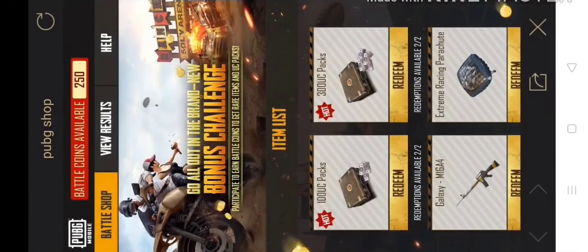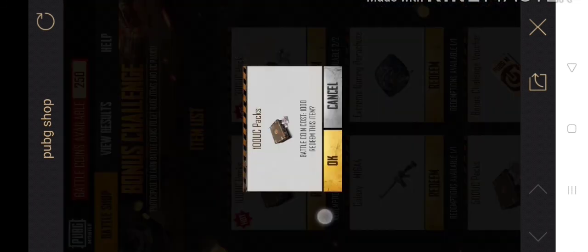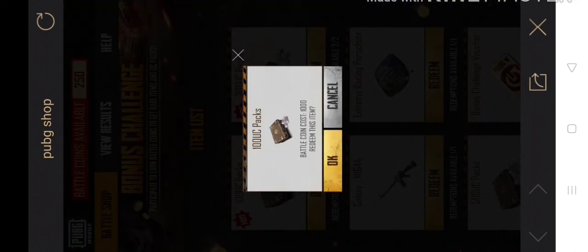If you want to make a challenge, you have to use it — I have to read it on the item list. If you want to buy one thousand better coins, then you can buy one thousand. Or you can note that a better coin costs one thousand. If you want to do that, you will get two times.